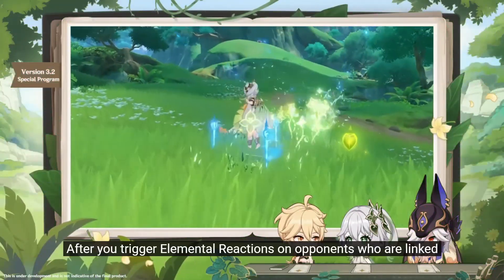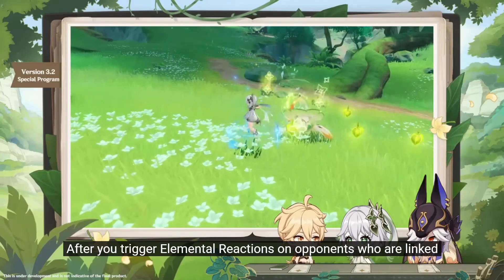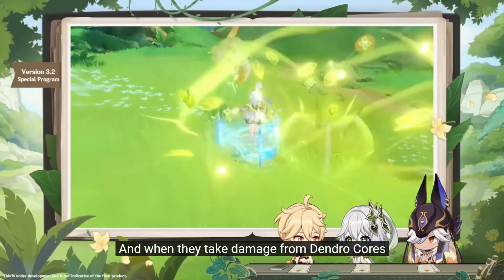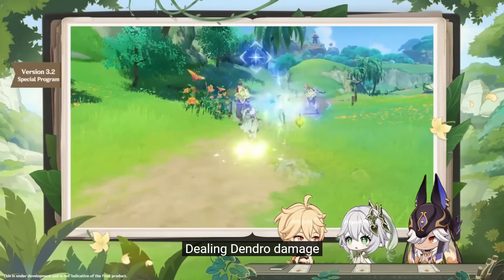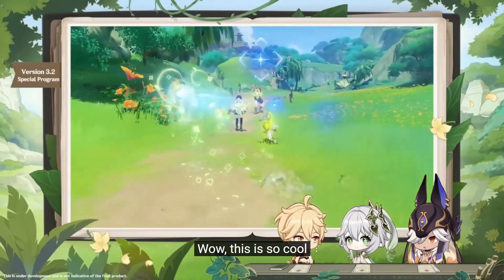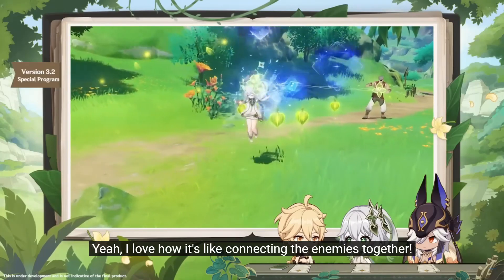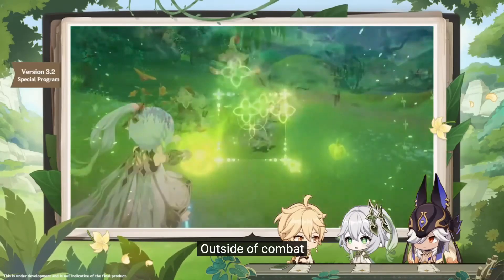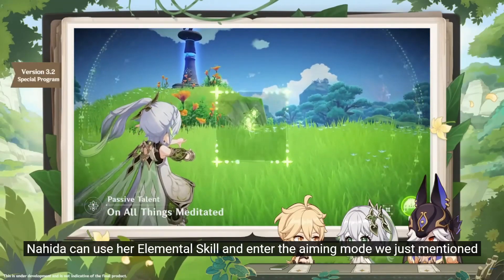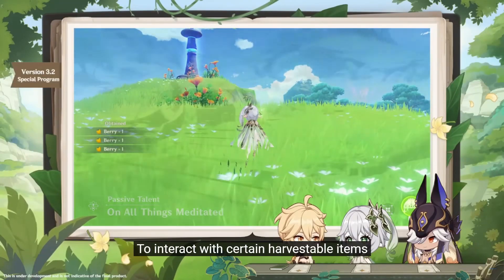Her normal attacks aren't anything too interesting, so let's skip straight to the Elemental Skill. You can tap it for some dendro damage, or you can hold it to enter aim mode to mark up to 8 opponents. This connects enemies for up to 25 seconds with Tri-Karma Purification. Every time enemies who have this applied to them are hit with Elemental reactions, everyone connected takes dendro damage on a 2.5 second internal cooldown.